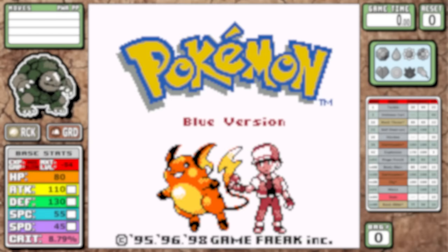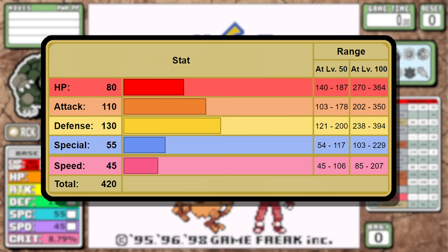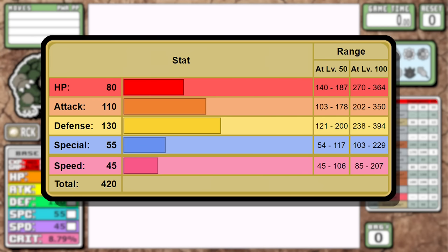As for the stats, Golem is very physically weighted. It has really good bulk, massive defense, a decent HP stat, and a pretty high 110 base attack. But the rest aren't that good — 55 Special just enhances our weaknesses, and 45 Speed means we're going to have to put in a little more work to overcome those problems.